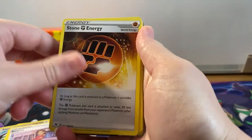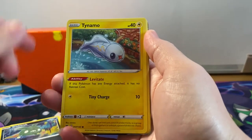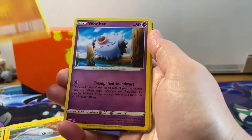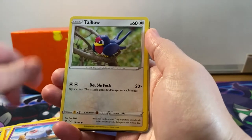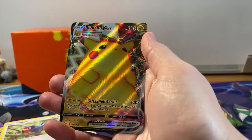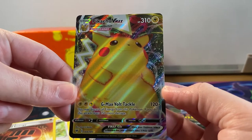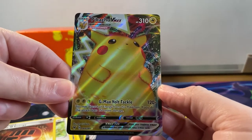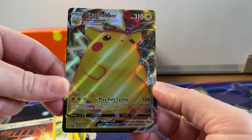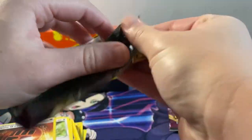Next pack: Beauty Energy, Shuckle, Trubbish, Tynamo, Clobbopus, Woobat, Taillow. Reverse holographic Stone Energy - and the very first ultra rare pull and we get the Full Art Chunky Chew VMAX! What a brilliant start - this ETB has been on fire!